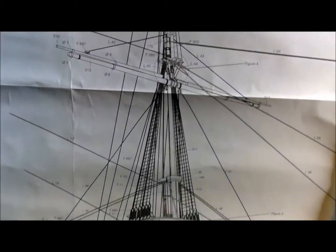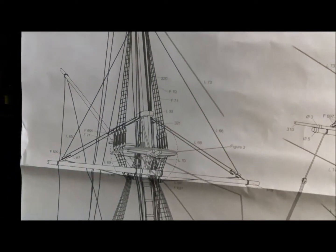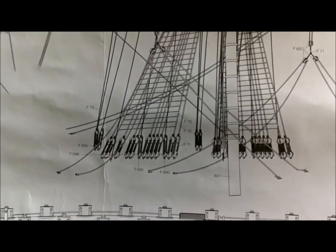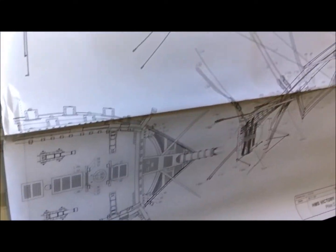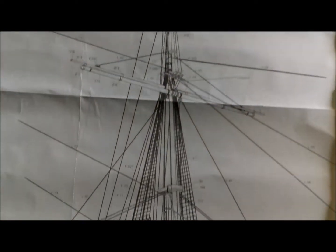They're very very detailed. If you want any info on rigging for yours, I'm pretty sure I can oblige because each line is numbered and each number corresponds with a number on the hull. They're that big - there are two sheets. There's your bowsprit, there's your foremast, your main, and then your mizzen.